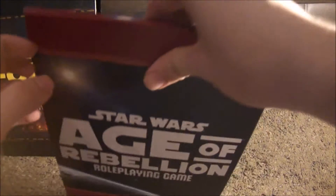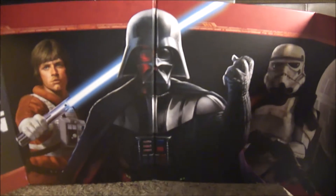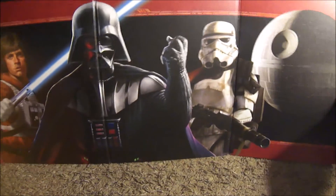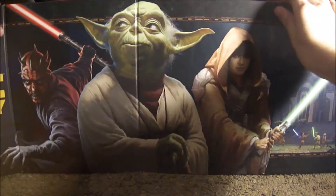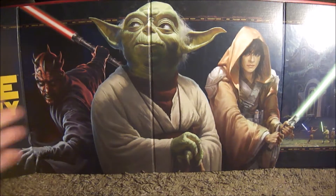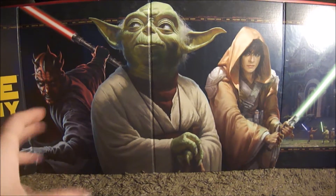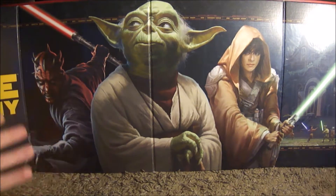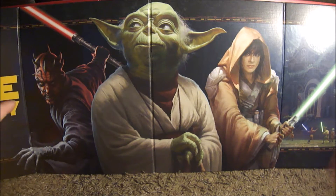Also, I forgot to show you the art in all of them, so let me show you the Age of Rebellion art very quickly. This one has Vader, a Stormtrooper, Luke, and the Death Star on it — it's really cool, it might be my favorite. But I really like the Force and Destiny one as well, because it has Yoda on it, and Yoda is awesome. Not to mention it also has Darth Maul and some other person. These are cool just to display — if I had room I would display these, because they look very cool. There are a lot of merits to these, and I think they're worth buying.